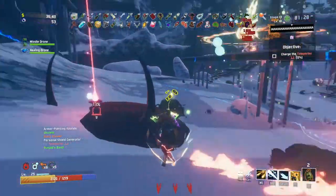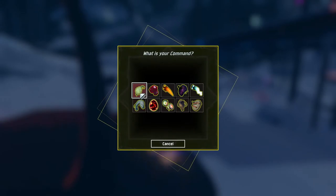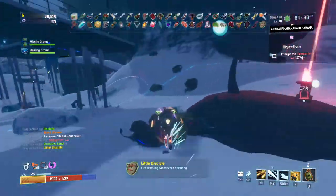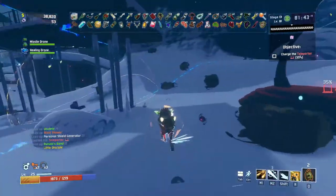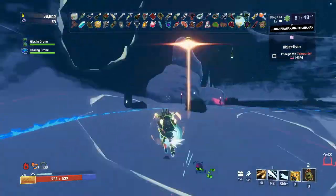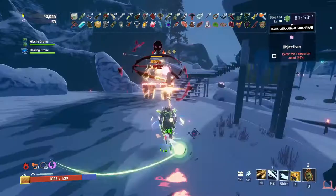If you don't know what Death Mark is, it's something that's slept on heavily. Death Mark makes it so that if you get 4 debuffs on an enemy, it marks them and increases damage taken by 50% from all sources. The debuffs are things such as Gasoline that does fire, Tri-Tip Dagger which does bleeding, Chronobauble that does slows, and the Mixes Urn that does tar.